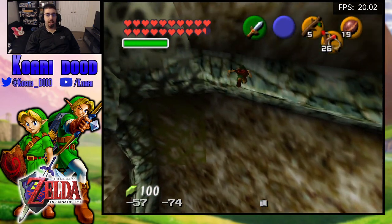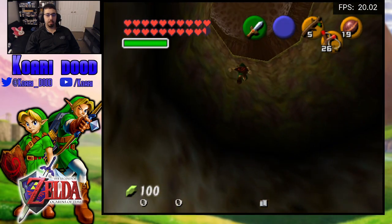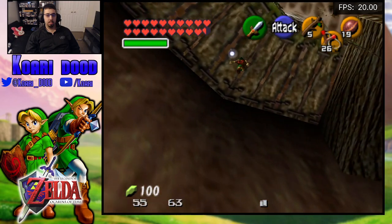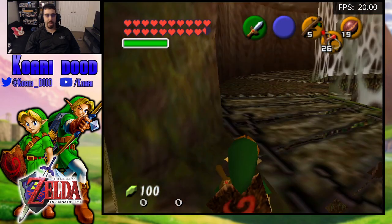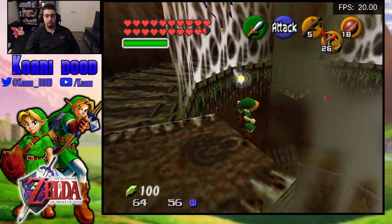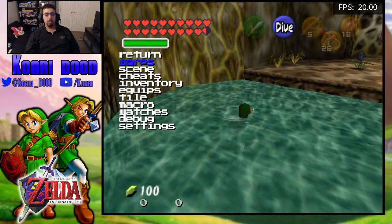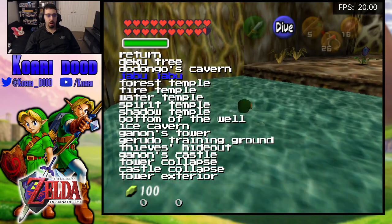Let's see that again. Oh god. Alright, we're back. Then we go here. Stun him before he gets down. And now we go in here. Another place where we can use the power of the Deku Nuts.